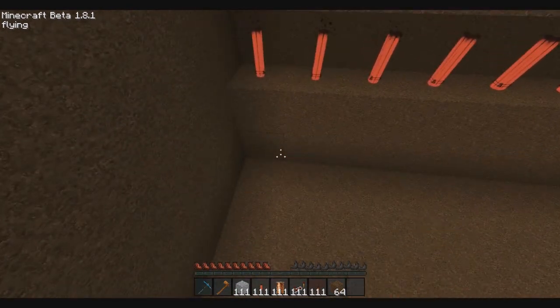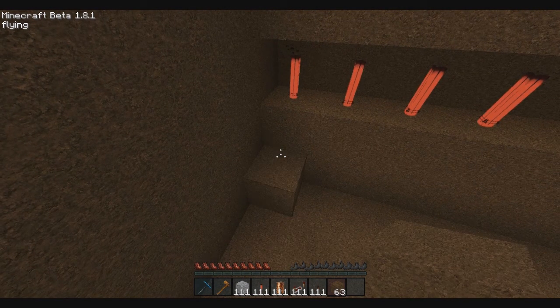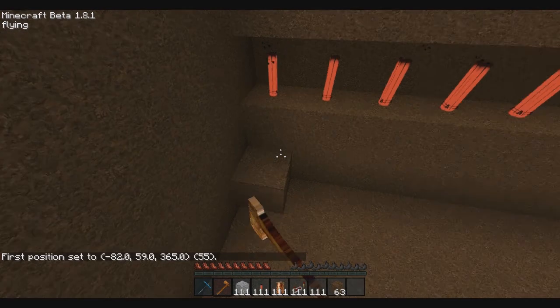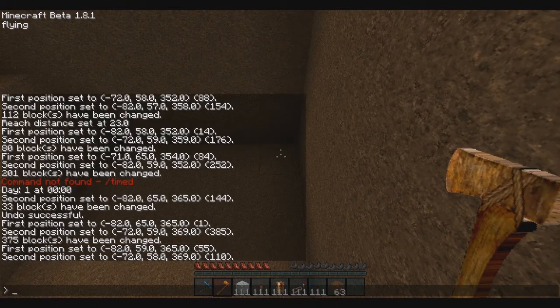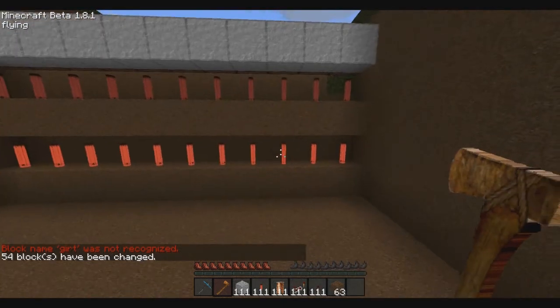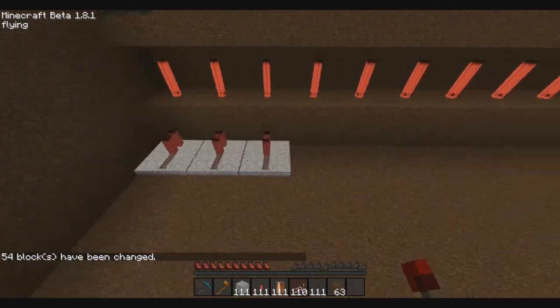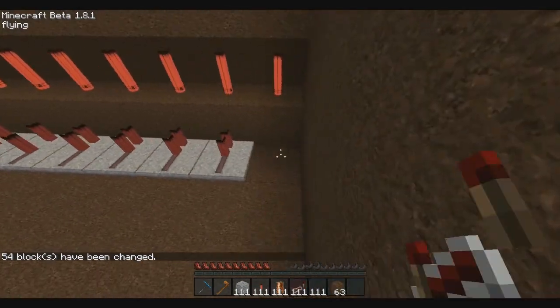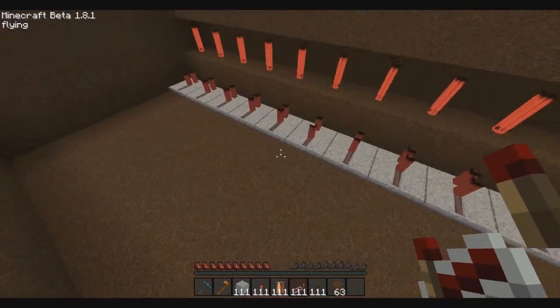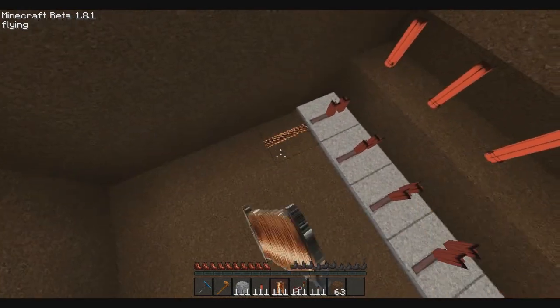I actually did mess up here, so I need to fill this in. Now you're going to need to lay down repeaters under all of these — this will basically control the on and off movements, allowing it to be turned off. Now you're going to get redstone and place it all along these.